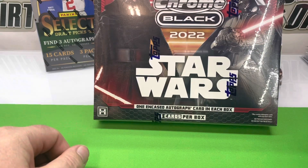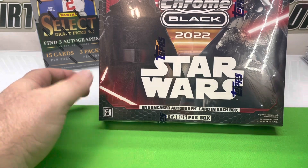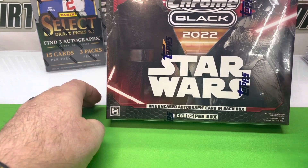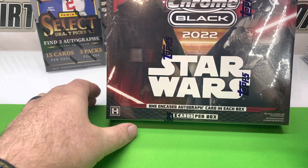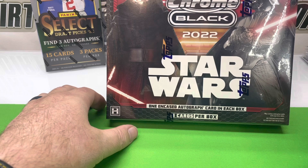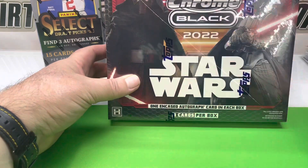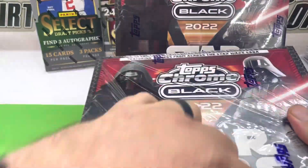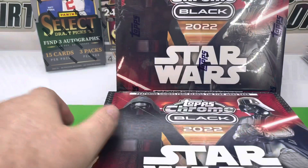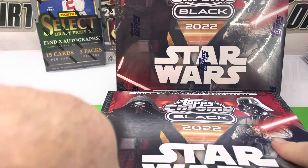All right, guys, here we go with a preview rip of Topps Chrome Black Star Wars. We're going to do a two-box. It's going to be the same configuration as Chrome Black Baseball - one encased card plus a three-card pack, so four cards total per box. I would envision it to be a super popular product. At the time of recording this, this box is going for $150 in shop.